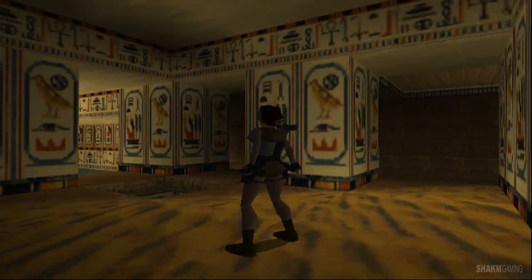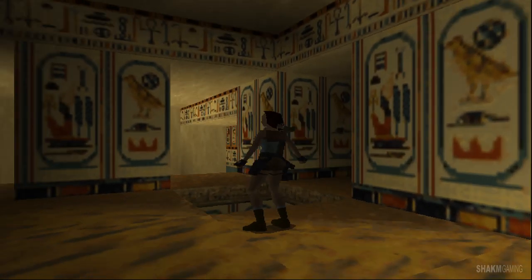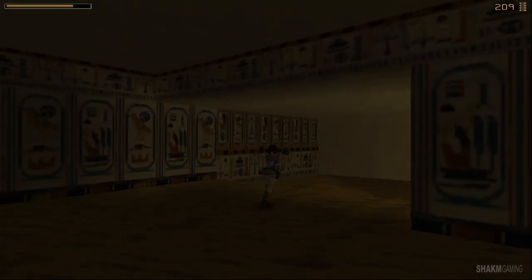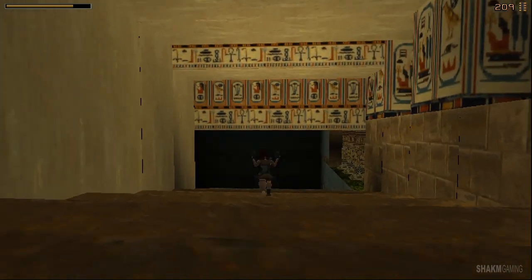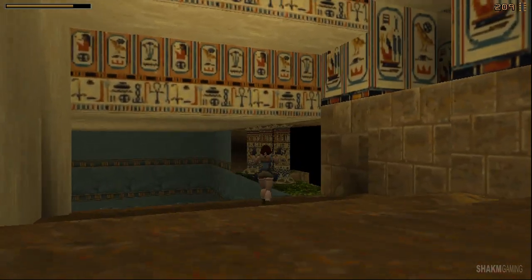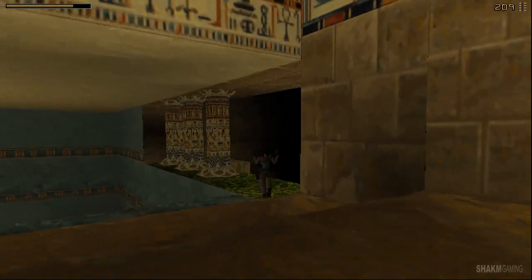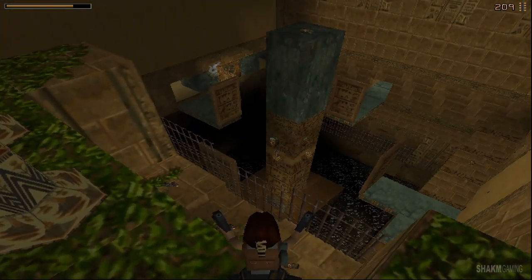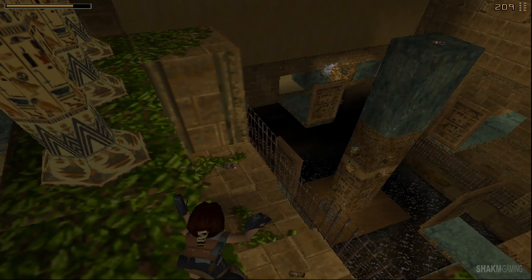Before you joined, we were doing another level - I think it was called the City of Khamun or something. There was a pillar there that had four inserts, like four keyholes, and I was talking about how that very column was part of the next level. Well, we have arrived in the next level. I guess we will have to travel back to the old level to use those items.